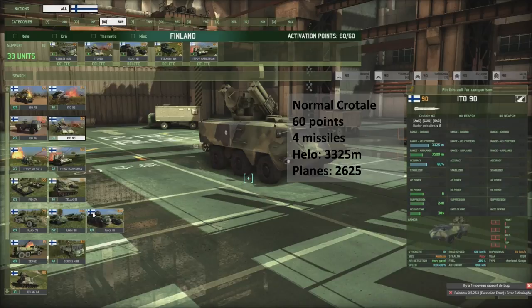This is different, however — the ITO-90. I pulled up the stats for the standard Crotal right next to it. The accuracy is the same at 60%, but this thing carries 8 missiles and, as opposed to the Crotal, they are radar guided — meaning it can get hit by a SEED, so beware. They are, however, amphibious with very good autonomy, very good off-road speed, and at 150 on road. The range against helicopters is the same as standard Crotal, but against airplanes the normal Crotal has 26-25 while this one has 3.5 clicks — quite valuable against aircraft. Keep in mind it only does 6 points of HE damage to a plane, so you'll need to hit it at least twice or combine it with other AA units.